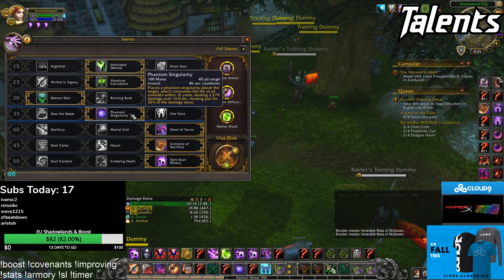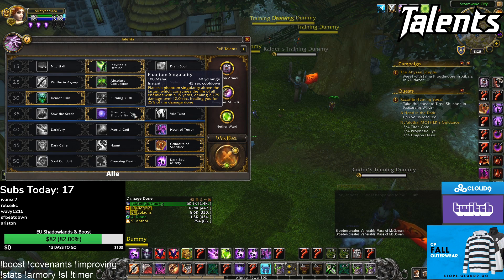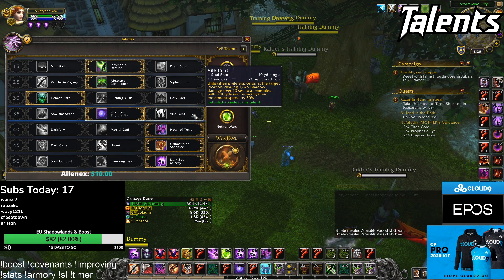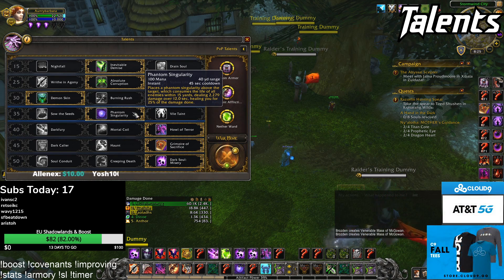Fourth row, you want to take Phantom Singularity because it's instant and it does a shit ton of damage. The healing on it is a bit relevant. Into some teams I might take Vile Taint even though it costs a shard — against teams I know are going to pillar a lot, just to poke them more — but 99% or even 100% of games you'll just take Phantom Singularity.